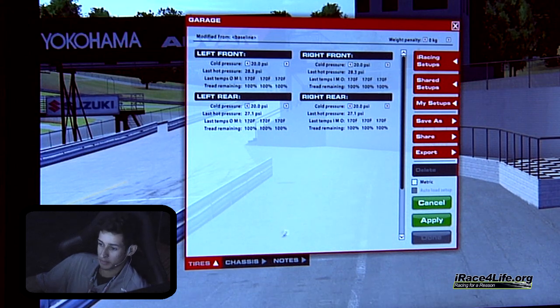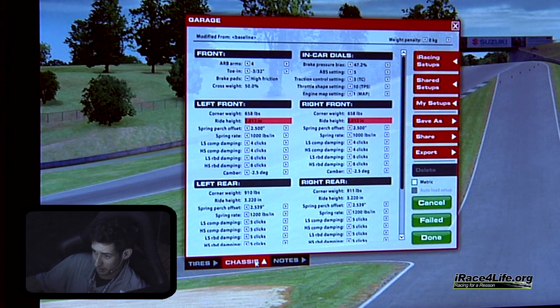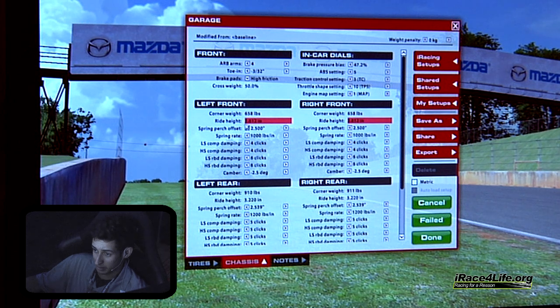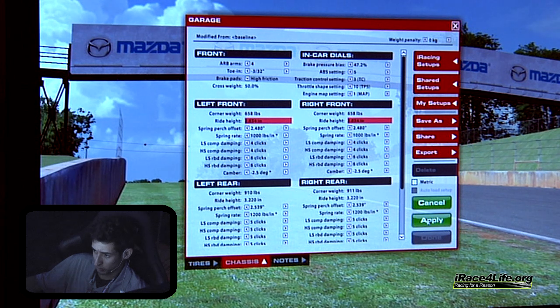Personally, this car drives the most like a formula car to me — being rear-engine. Pretty much the opposite technique of the BMW is required for the McLaren, which is really interesting. To go back and forth from one car to the other, you really have to adapt your driving style, which is going to come with practice and building awareness to what you're doing behind the wheel.